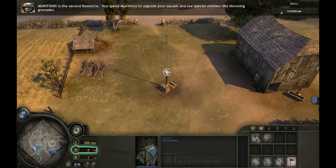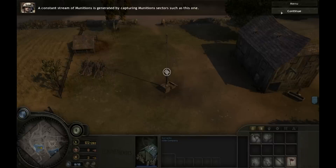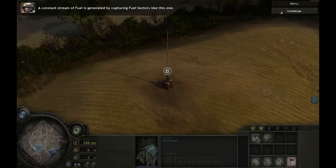Munitions is the second resource. You spend munitions to upgrade your squads and use special abilities like throwing grenades. A constant stream of munitions is generated by capturing munitions sectors such as this one. Fuel is the final resource and is spent to deploy heavy vehicles, base structures, and to purchase global upgrades. A constant stream of fuel is generated by capturing fuel sectors like this one.